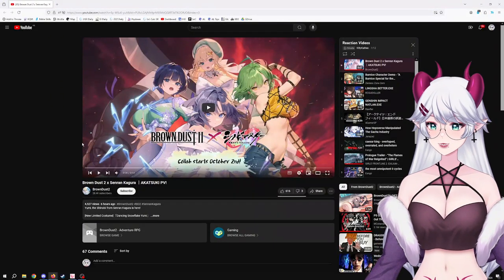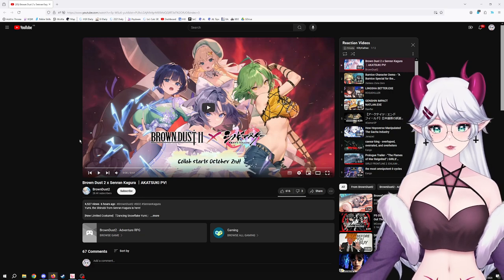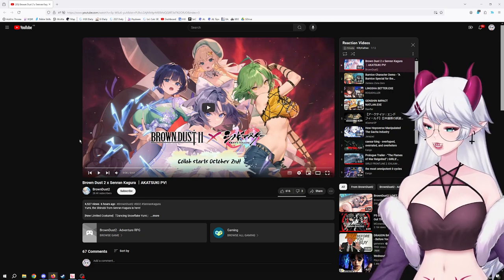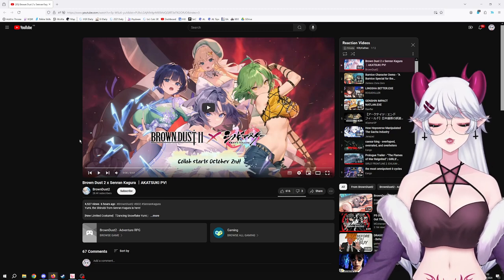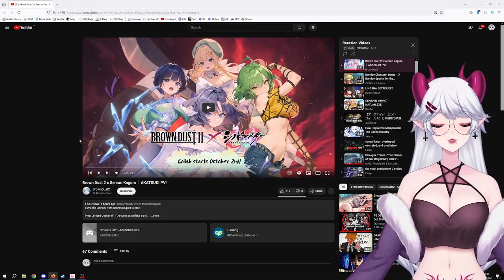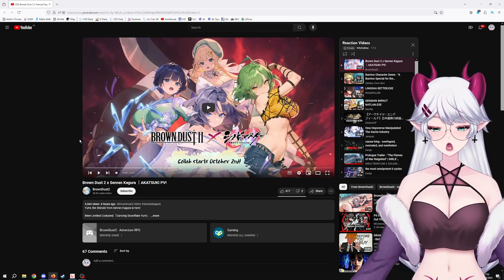Hello everyone, welcome! Today we have a Brown Dust 2 Senran Kagura Akatsuki PV. It's finally out. If you've been playing the current collab and maybe you didn't know, it's actually in two parts.